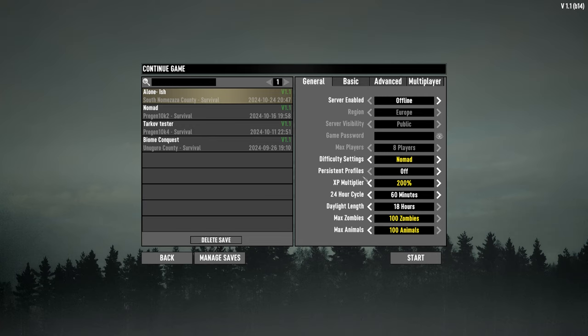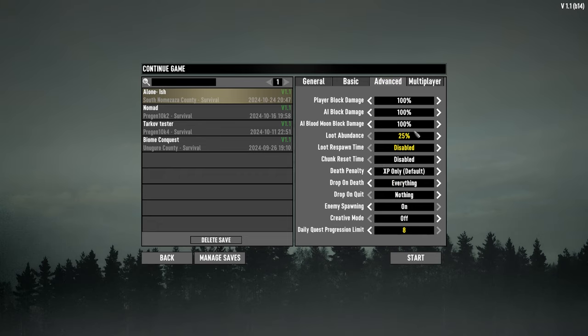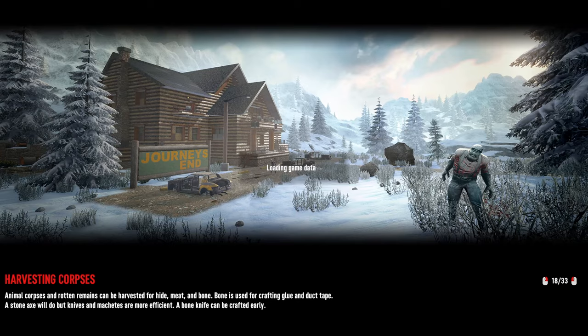So guys, I've changed the XP multiplier to 200 to receive more experience and to advance more in levels. And I changed the zombie day speed to run, and at night I left them how they were. That's the only two things I changed — loot abundance the same at 25% — and we're going to start.